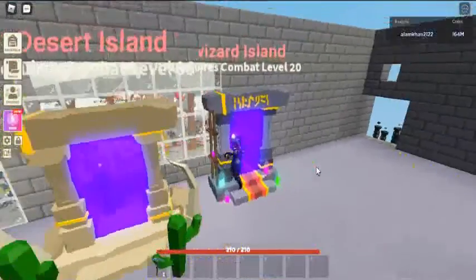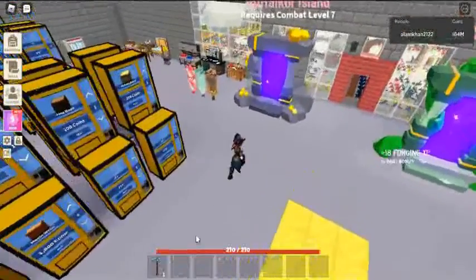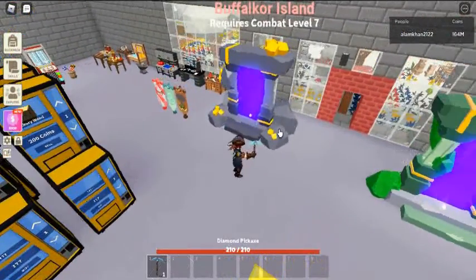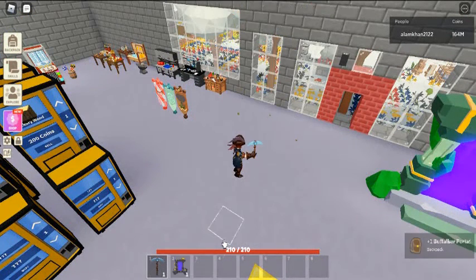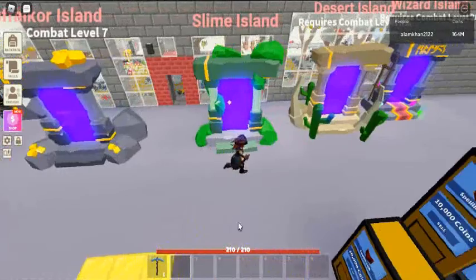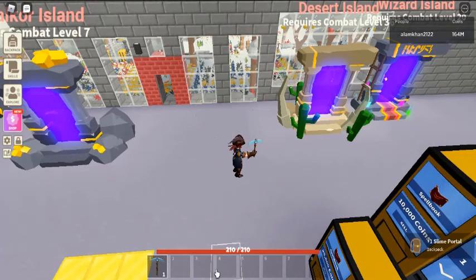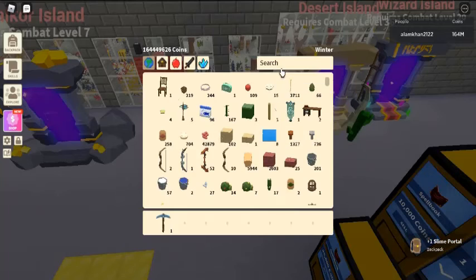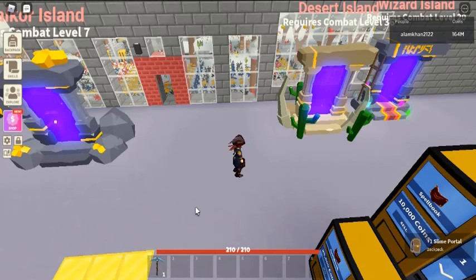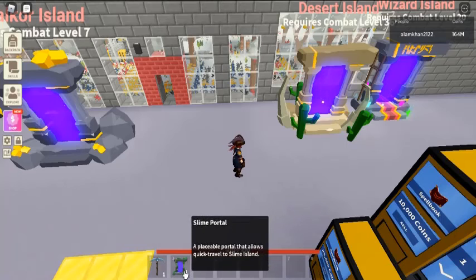Bafaka Portal. The Bafaka Portal is a placeable item that allows the player to travel to Bafaka Island rather than going through the portal on Slime Island. Traveling: if a player's combat level is at or above 7, that player can walk through the portal and will be teleported to Bafaka Island. However, if a player's combat level is below 7, a UI element will pop up, meaning not enough experience.